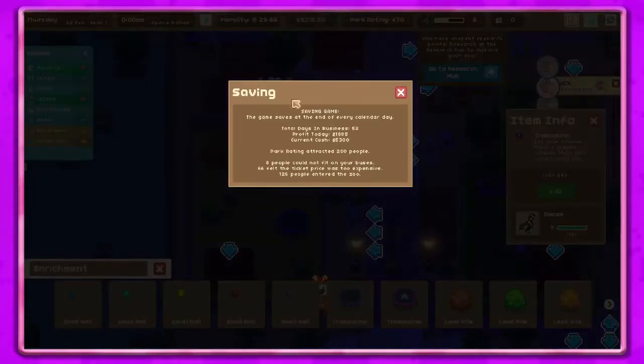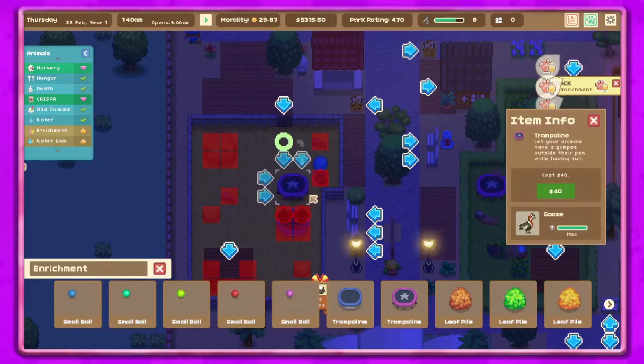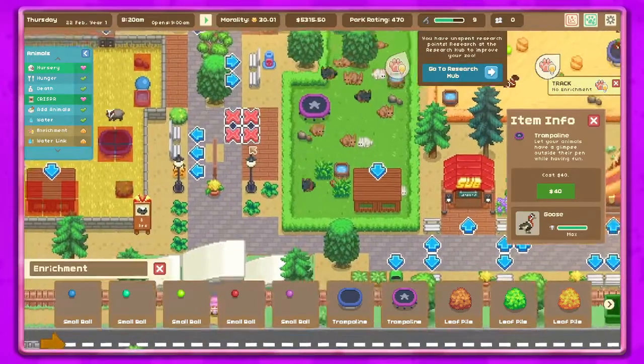Oh, it's night time. Eight people couldn't fit on the buses, 66 felt it was too expensive, and 126 people got into the zoo. That doesn't seem bad at all. We've got nine points now.